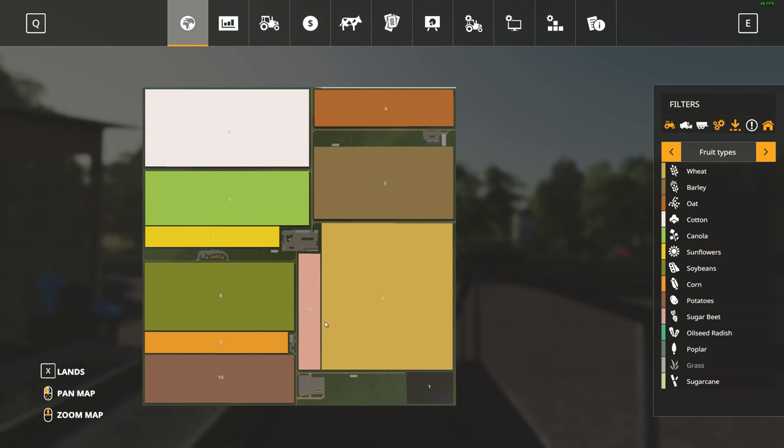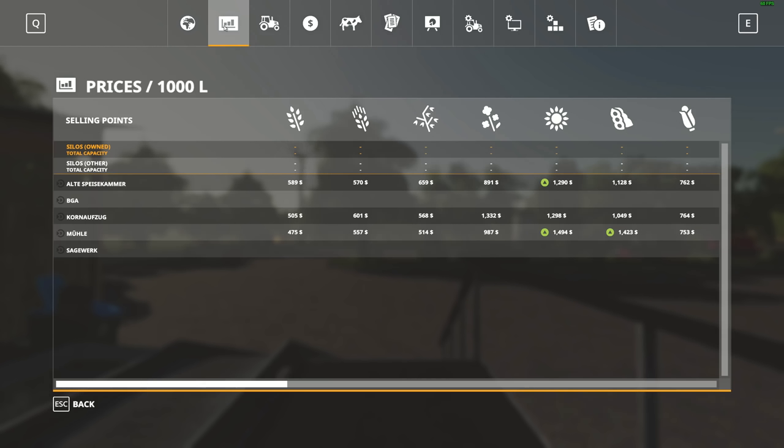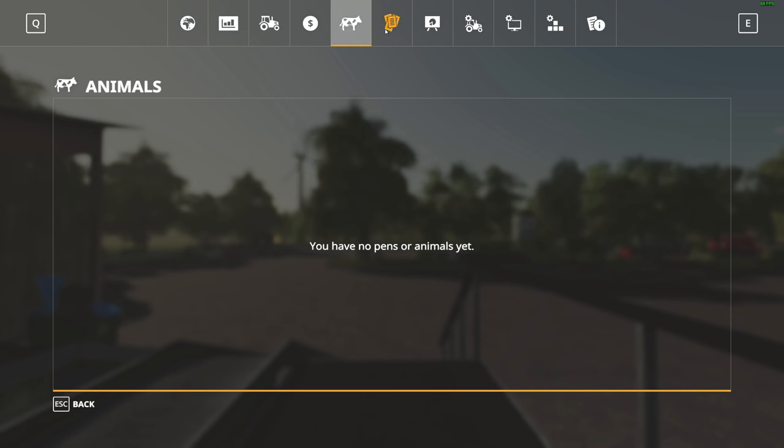There's not many fields — only 11, but look at the size of these. The fields range from 30 hectares to 80 hectares, and they are a lot of money. The creator does recommend you use the money cheat because you only start with one field and it's going to cost quite a bit just to buy even one. As you can see, there are no extra fruit types, unfortunately. There are your five different sell points right there.